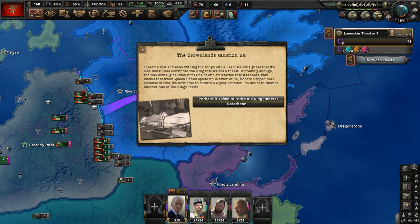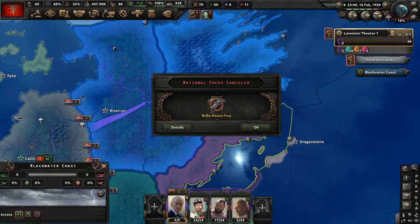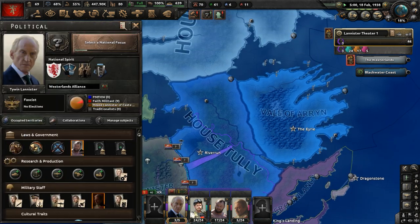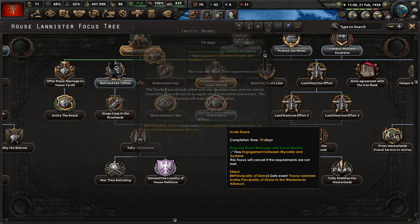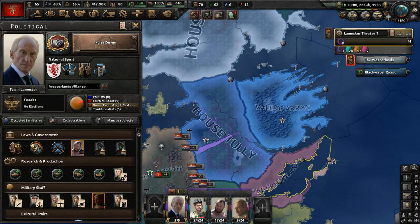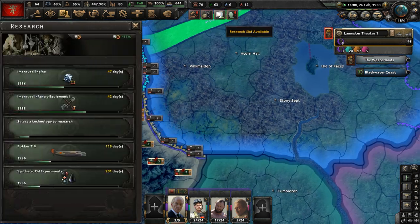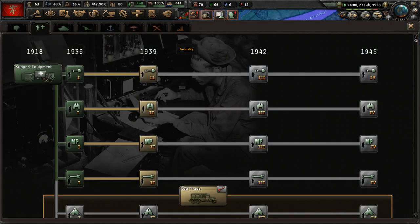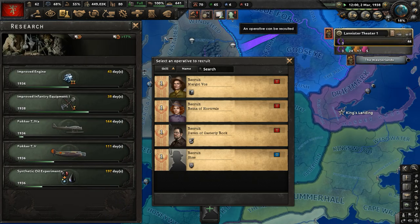That's pretty bad. Bribe House Frey has been canceled. We have to invite Dorne to our faction — we've got the royal marriage established, so we might as well. They don't share a border, but we've got to work with what we have. Let's get a naval bomber researched and get an operative — Margaret Vols.